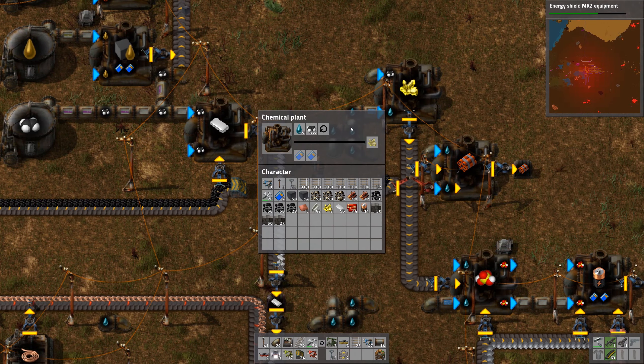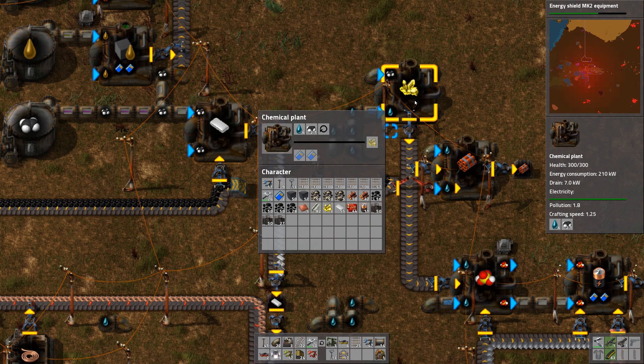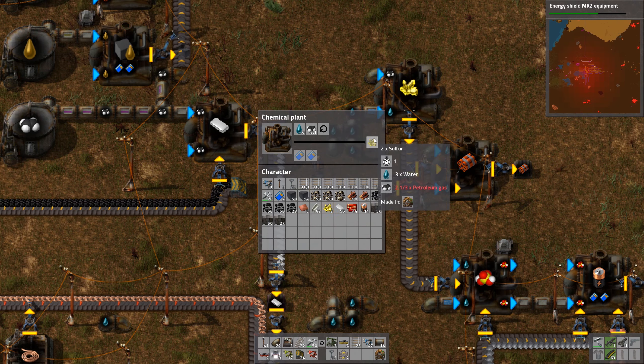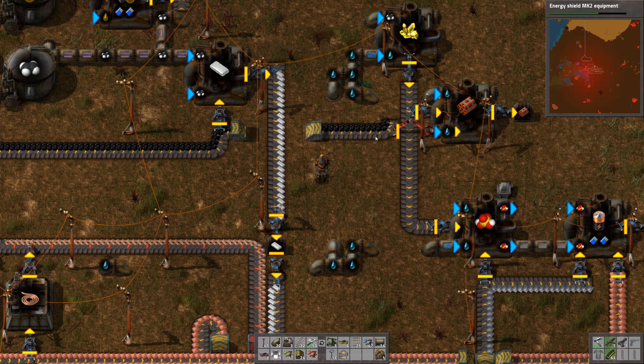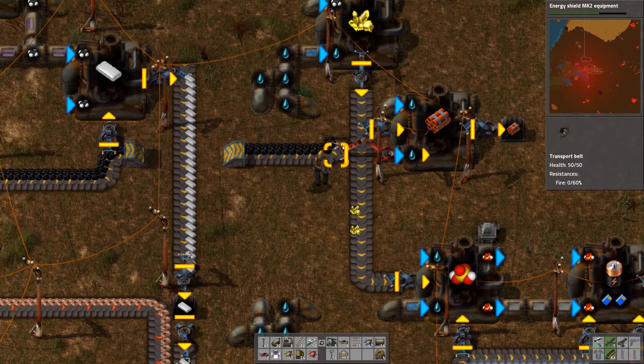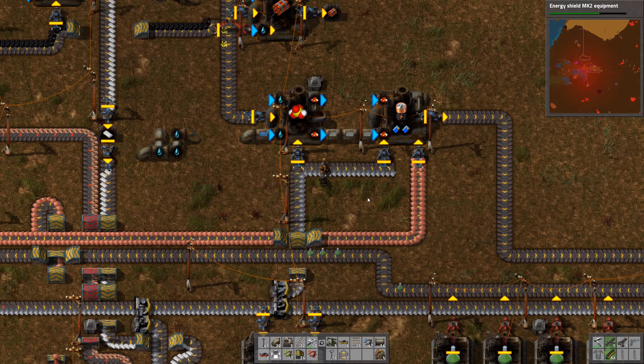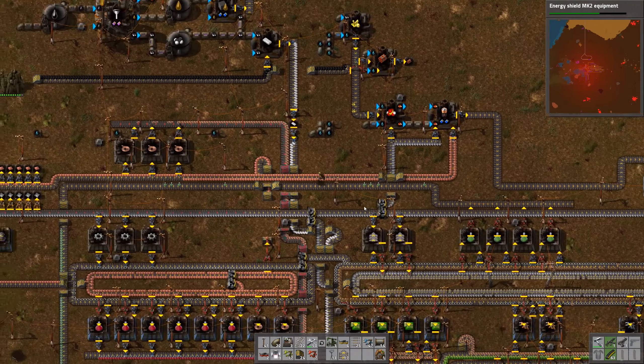And then going off down there. The sulfur production tunneling underneath there, and this one takes in the stuff there. Also nicely turning the belt around — I already had that trick figured out. And then the battery production.